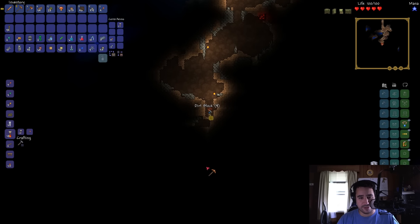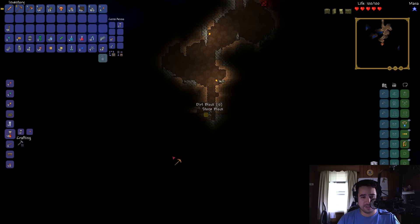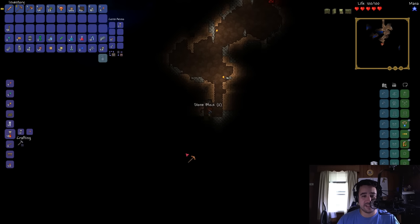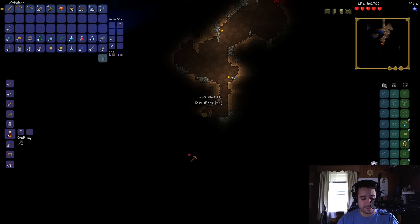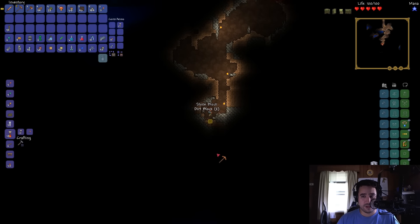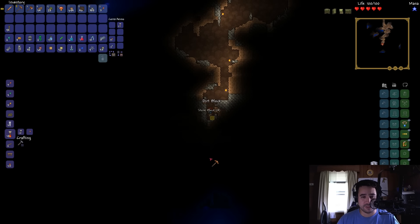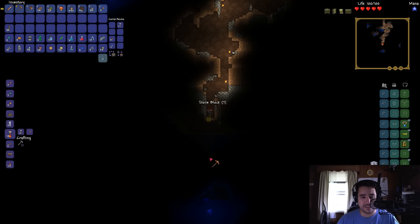Oh hello, little critter, what are you doing? As long as you don't bother me, I won't bother you - or until you fall down on my pickaxe. What else do we got over here? Just trying to find out more resources and get things set up. Critter, you got in the way. Well I said, if you stayed out of my way, it'll be fine. Just trying to find any little gaps, chasms, or anything else we can do to work with because it's usually where the good stuff lies.